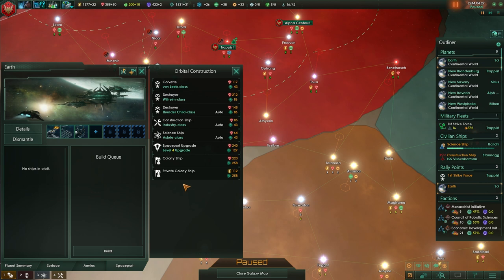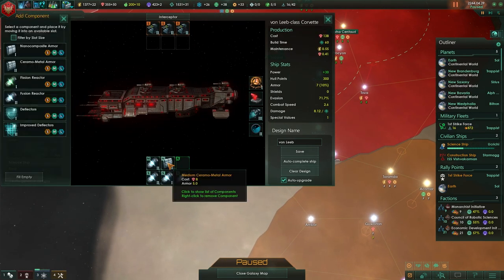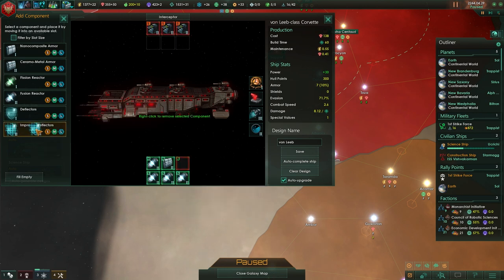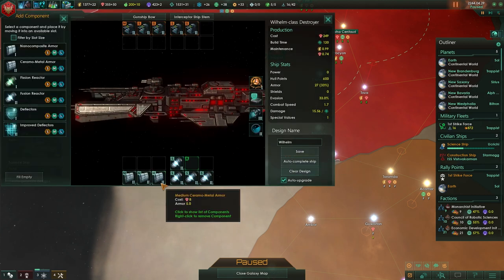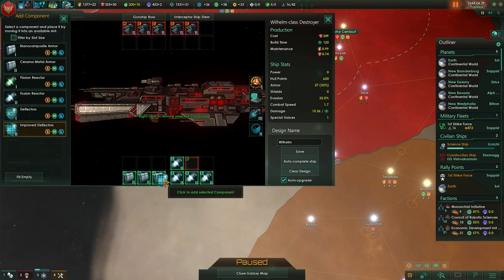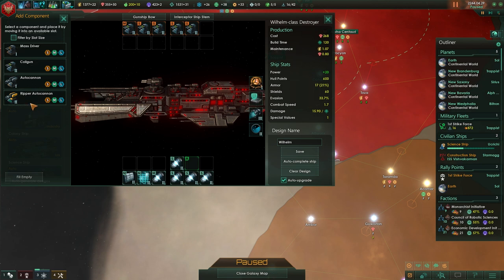Let's make sure we modify the ship designer. We don't need the Thunderchild class anymore. We probably want deflectors now that we have them. Evasion at 70% — that's pretty good. I would throw a Ripper autocannon on there. Autocannons are better when you have afterburners, but they'll do fine against these AI. For our destroyers, we should stick some deflectors on there because destroyers are really good with deflectors. Let's do combined arms on this — two Rippers and the rest coil guns. Save.